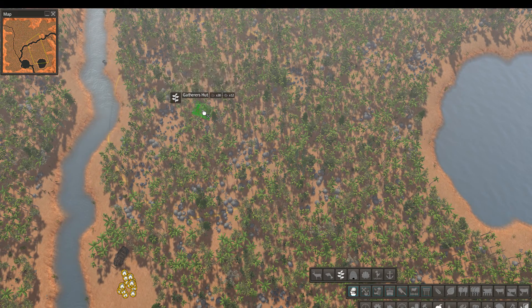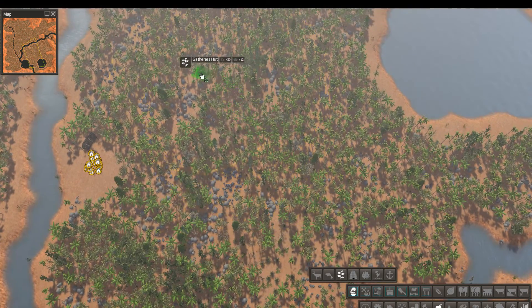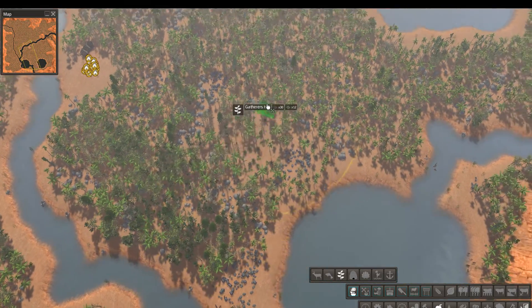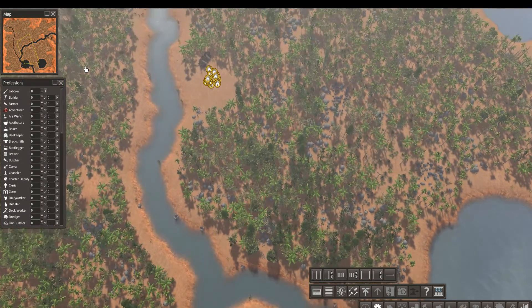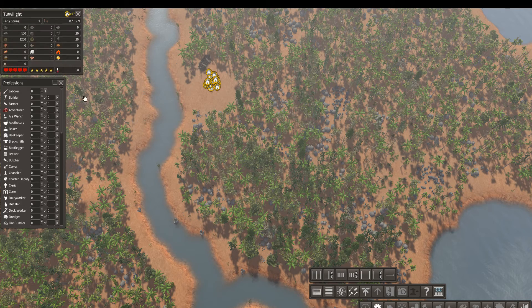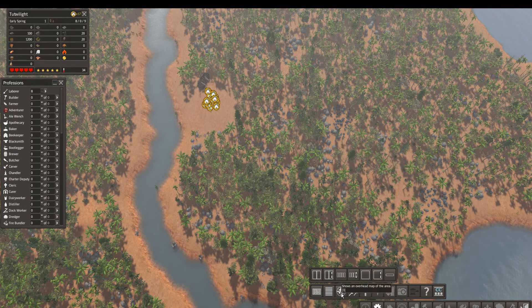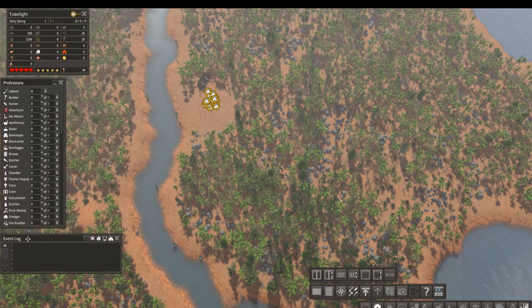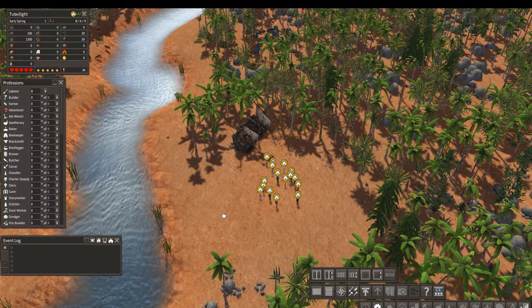We could pretty much fit two gathering huts — one about there, one about there. Not going to be perfectly efficient. We could also do one to the south and one to the north. These are going to be moved later, obviously. We only have eight laborers right now and nine children. We start off with nine kids. So we've got housing and gatherers' huts — those things are first. The very first thing we have to do is make sure we have a stockpile, because we're going to want to grab some resources like some trees, and there's some stone right here.